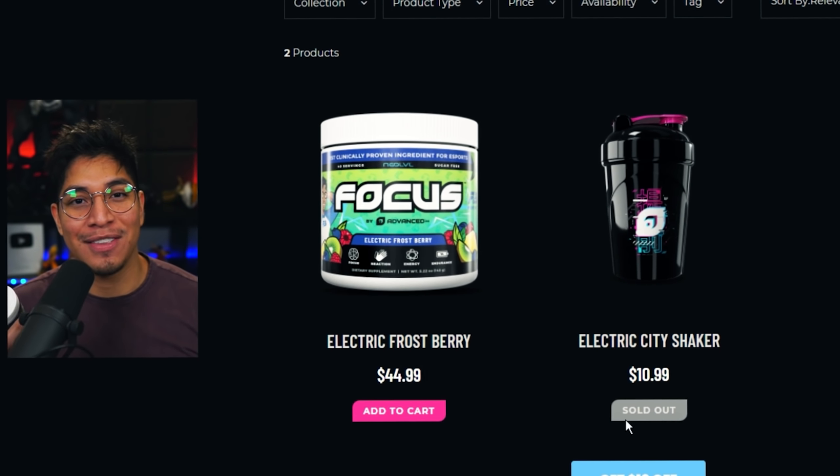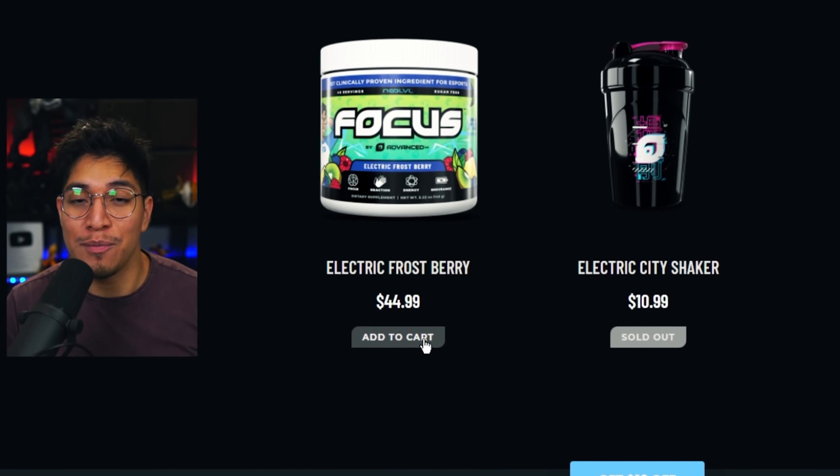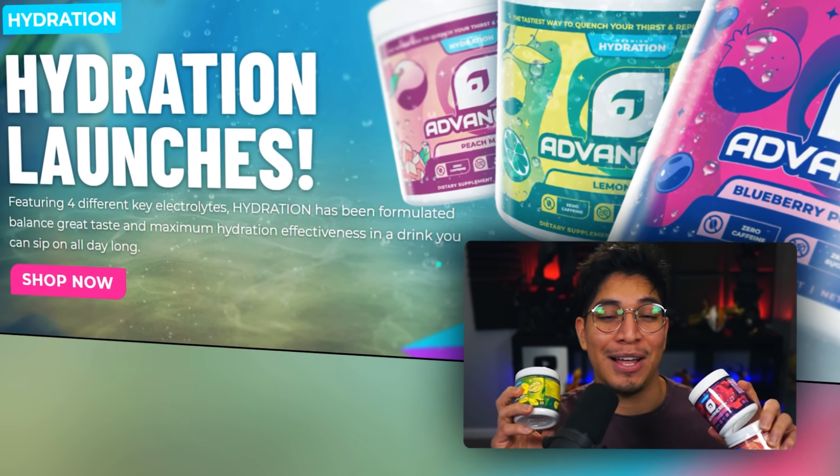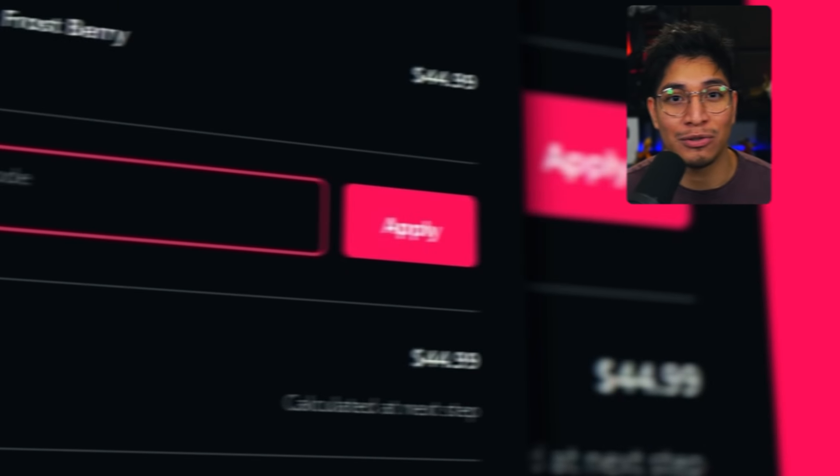Every day I like to start my morning by replacing my cup of coffee with some Advanced GG. Electric Frostberry is back in stock — if you haven't tried it, make sure you do. I highly recommend it. It's something I drink every day and I use it before gym workouts as well. It's a great way to maintain focus throughout the day. Sometimes it's too late for that and I don't want the energy — that's where the new hydration line comes in. They come with three flavors and it's one of the greatest ways to refill your electrolytes. Thank you to Advanced GG for sponsoring — link in the description, use code COLDFROST at checkout.